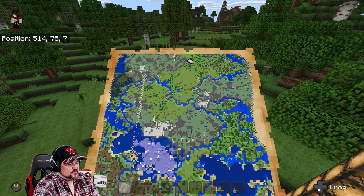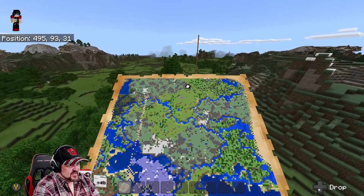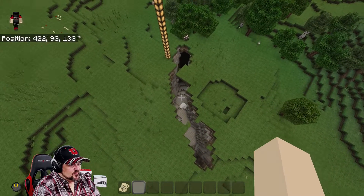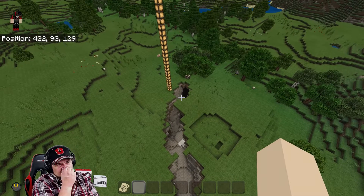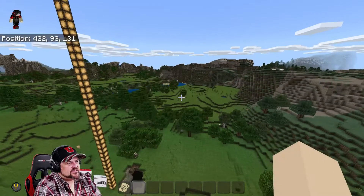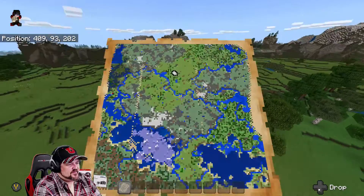One thing I noticed is I couldn't find very many ravines. Right here is the only ravine I could find, though there are actually two ravines off that way. I looked and there's no cave system connected to them, but there are some good ores you can get right away. Since you're close to a mountain biome you could also find some emeralds, which would be nice.